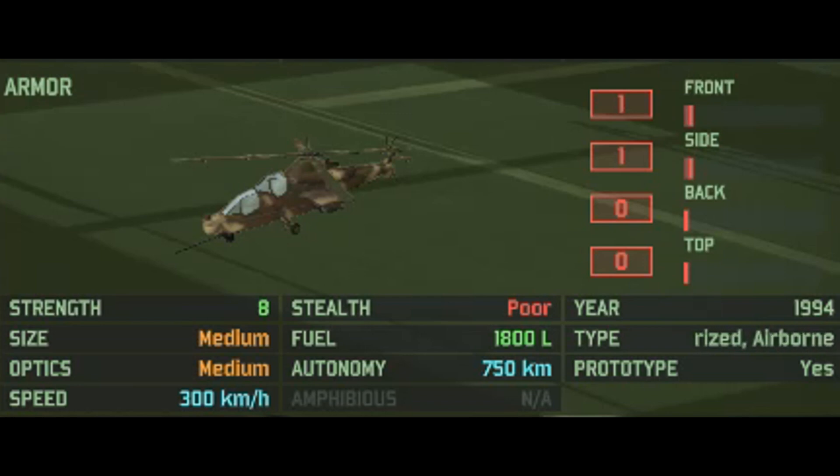Moving down to the miscellaneous stats, it has one front and side armor, nothing at back, and of course nothing on the top. It'd be a bit weird if a helicopter got attacked from the top, but I guess that's plus the munitions. Anyway, it has 8 HP, with medium size, medium optics, goes 300 kilometers an hour, has poor stealth, and an autonomy of 750 kilometers.